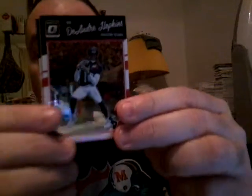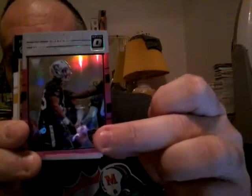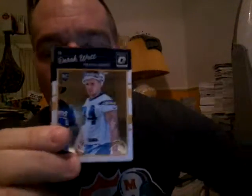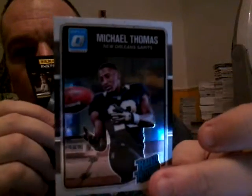Donruss, pick up your game — I know y'all are getting lazy because Topps Chrome is making you look bad. DeAndre Hopkins. We got a pink refractor — first one out of this box — Jihad Ward pink refractor. Also a Derek Watt rookie and a Michael Thomas rated rookie. Two more packs and then the next box.